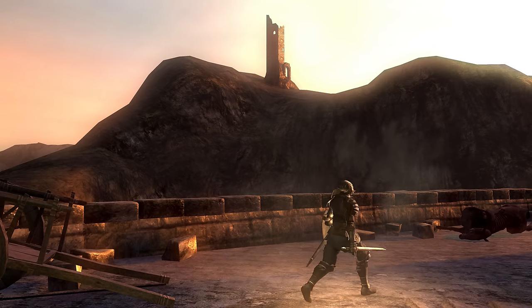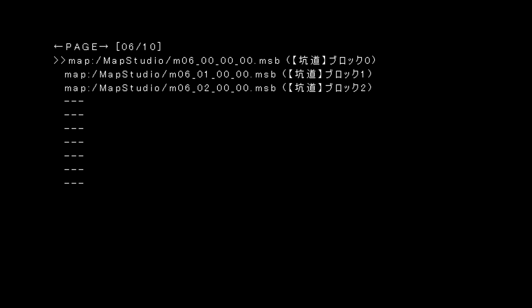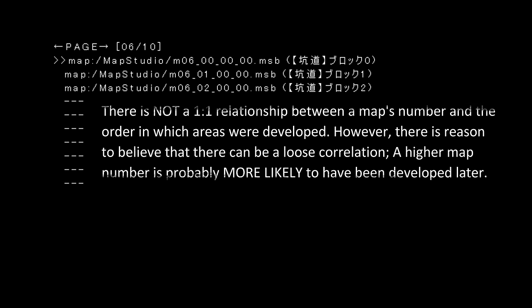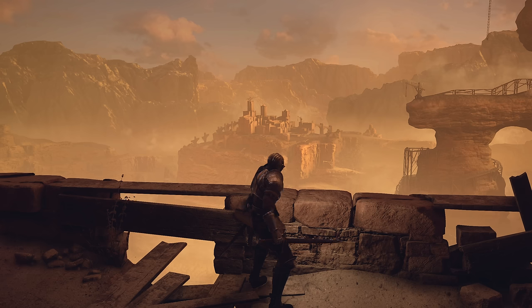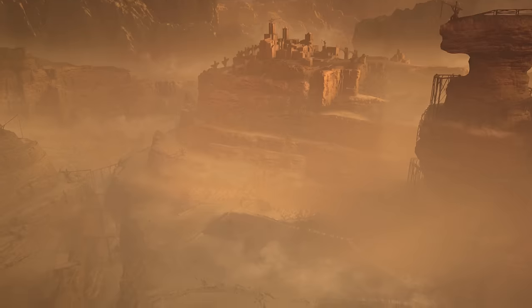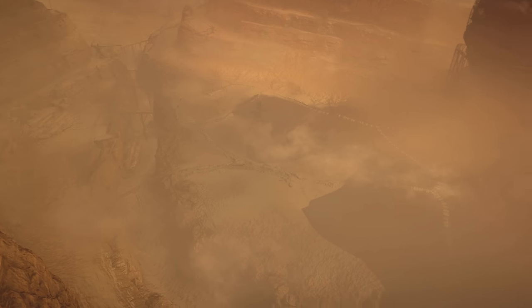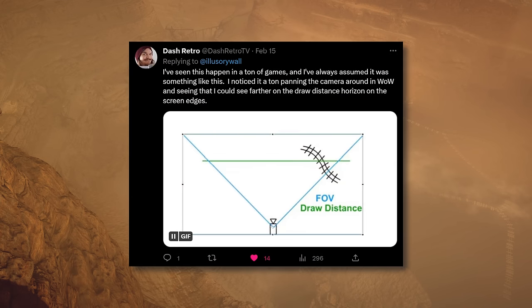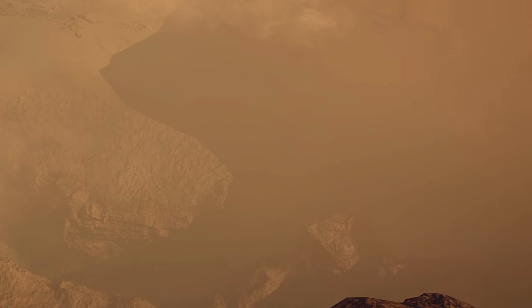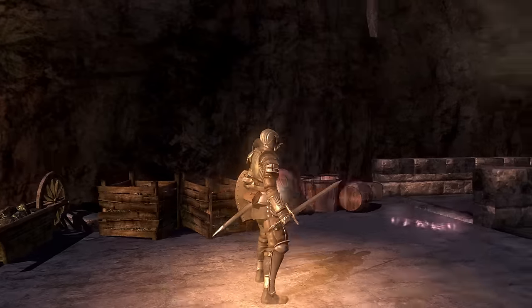Despite being the second archstone, Stonefang has the highest map number out of all of the regular areas — it's map number 6. It's likely that Stonefang might have been one of the last major archstones to be developed, and by this point they were probably looking to recycle some cut content from the tutorial that wasn't used in the main game yet. Some of the distant minecart tracks below have a way of disappearing from view when we look directly at them, only becoming visible when they're on the periphery. This is probably a draw distance issue affected by the angle of the camera, but if you have your own thoughts, please leave a comment below.